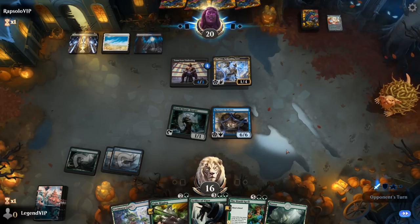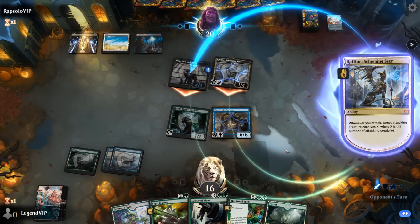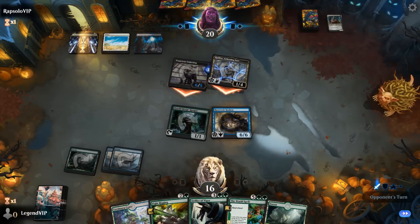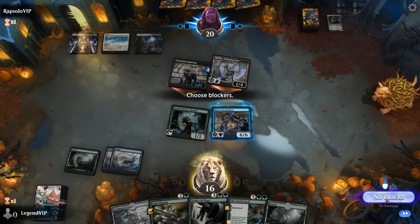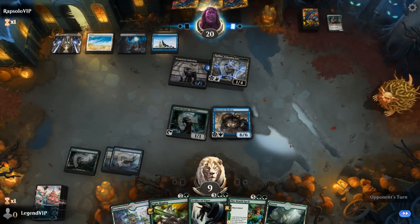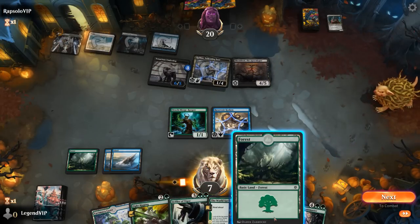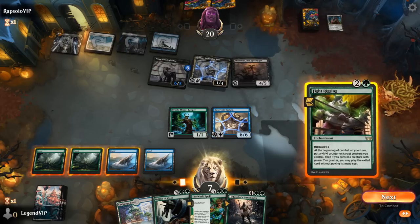Kraken stays on defense. Raphine probably attacks — nope, both creatures attack so they can potentially put two counters on Underdog. While we could trade, we really want to enable Fight Rigging, so we'll let this happen. A Shield Roads — that's going to start draining us as well, so we need a good Fight Rigging hit.